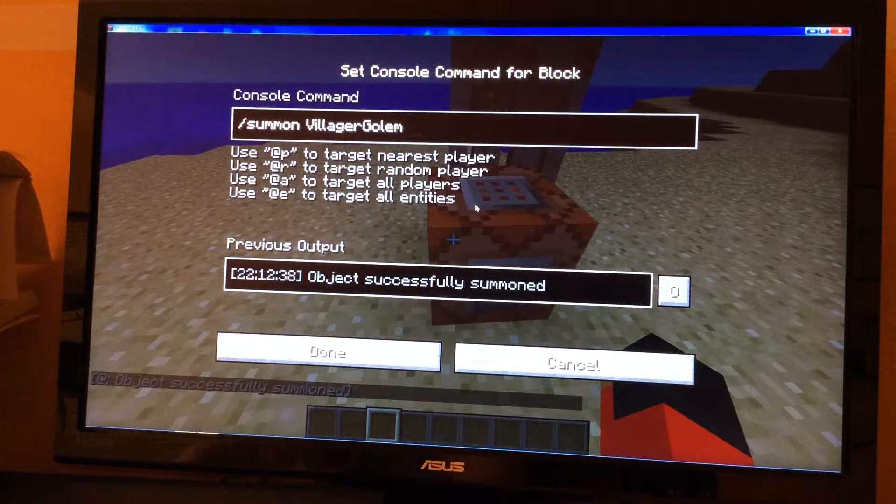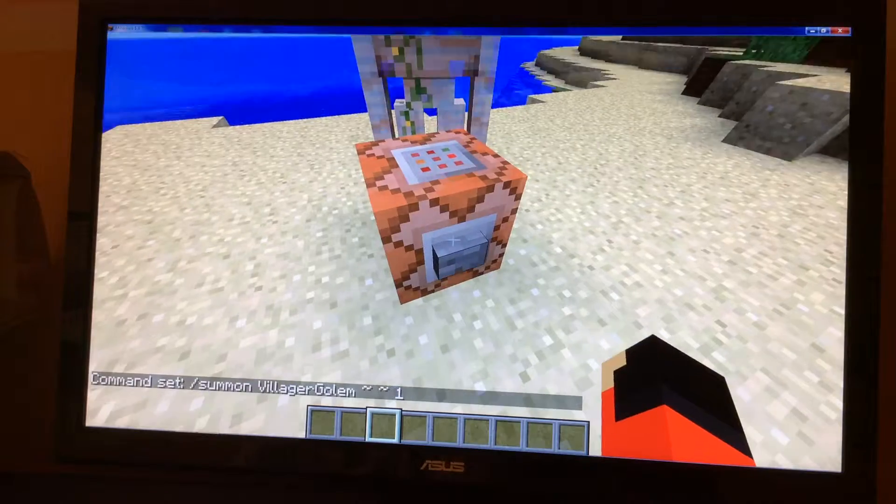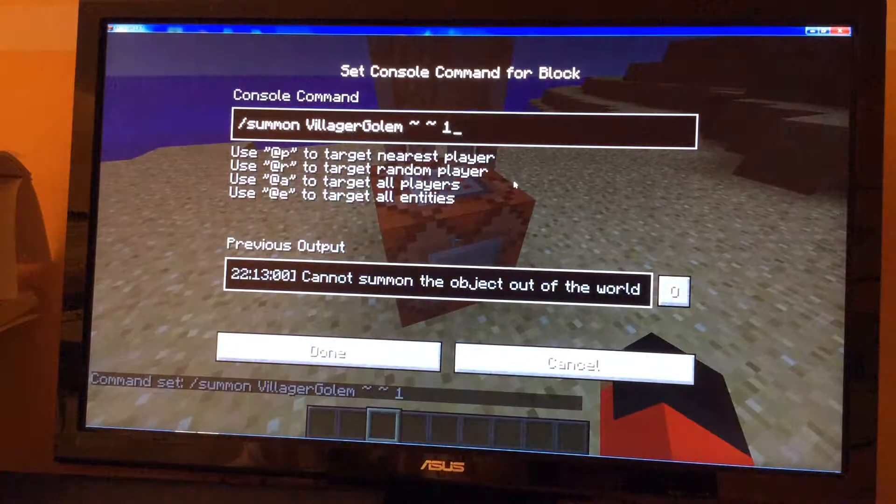Now if I put in the little squiggly thing and then a number, it will put it to a different position. I do not know how to do that part, so check out someone else's video on how to use the squiggly coordinates.